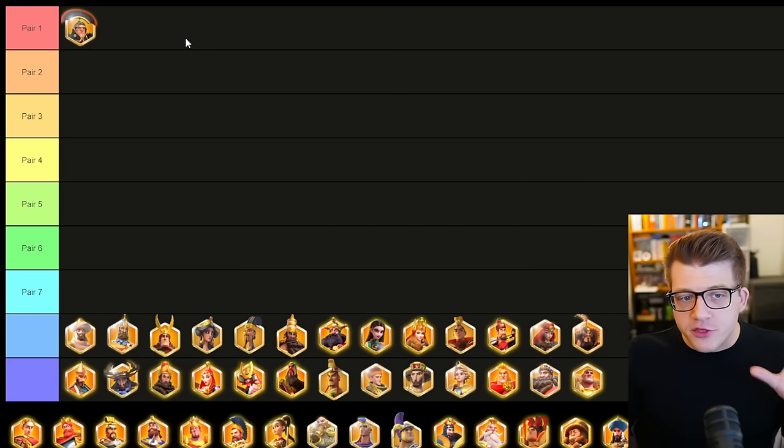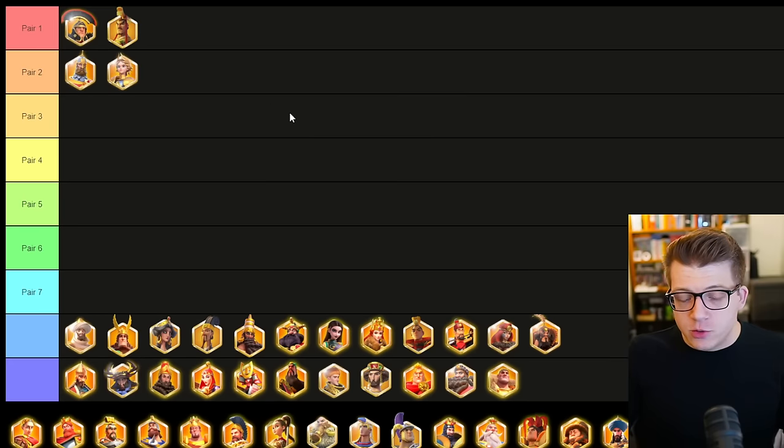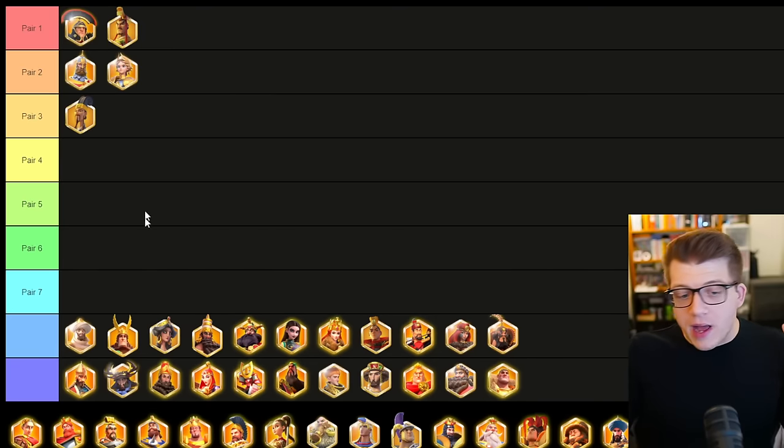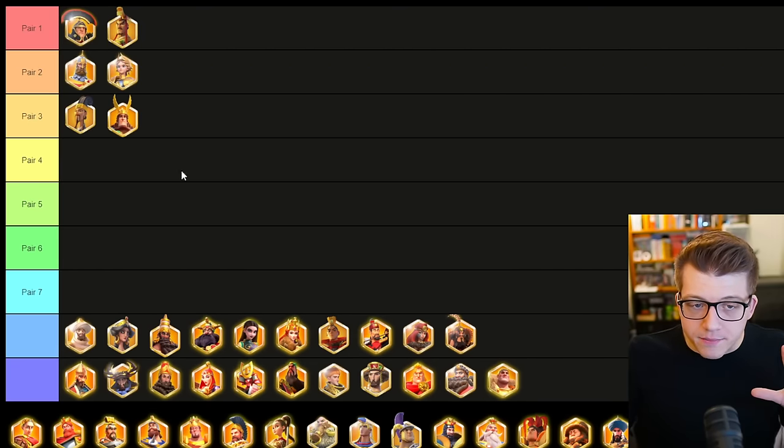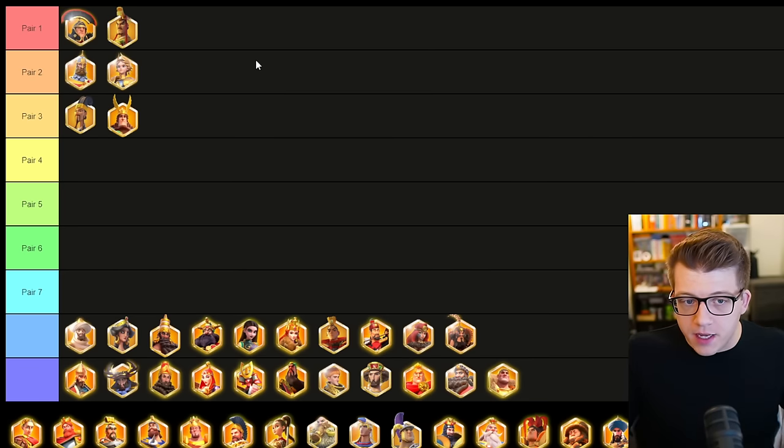If we're going to talk about the three best pairs in Rise of Kingdoms right now, I think Scipio/Liu Che is a great place to start — arguably the best open field march in the game right now. You could put it up there with Nevsky/Joan. I think these two armies are probably the best open field marches. But we also have Zhu Elyang with Herman Prime — if you're going to run one army of each troop type, this is the combination you do.